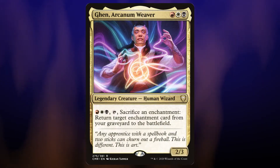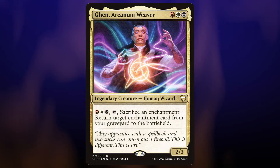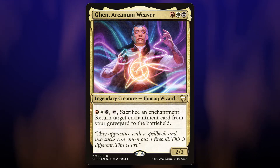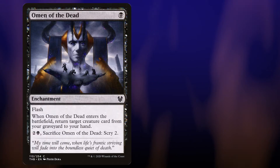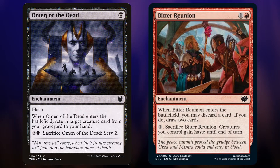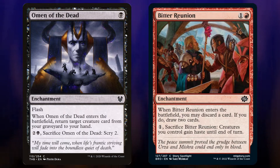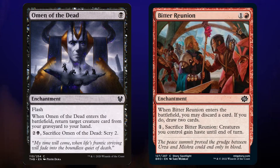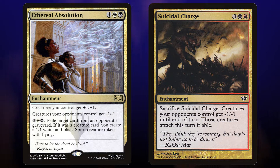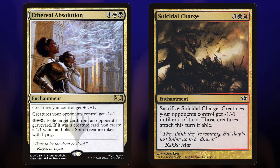Now Zerta has an activated ability to swap an enchantment on the board with one in the yard. Keeping in mind Zerta's restriction, we'll want some enchantments we actually want to sacrifice and we'll want them to be cheap. The Omen cycle is just about perfect because once it enters the battlefield, we've basically gotten everything we want out of it. Same with a card like Bitter Reunion — we get to improve our hand a little bit, and then it's ready to get sacrificed. And we'll definitely want some bigger enchantments that we hope to bring back from the graveyard. Ethereal Absolution — pump the team, make some spirits. Suicidal Charge is interesting: it shrinks our opponent's creatures even further, and the best part is it can sacrifice itself, meaning we can get it back with Zerta one more time. Having restrictions on a brew does force you to get creative, and oh boy, we got creative with this one.